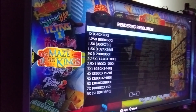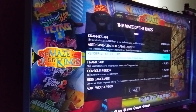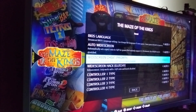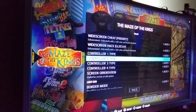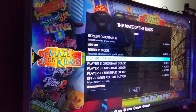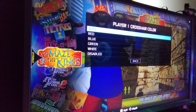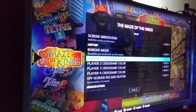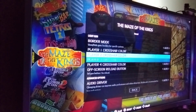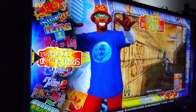You can also set rendering resolution and really pump it up depending on your hardware. There's auto widescreen, different controller types for mapping, screen orientation, light gun border modes, and crosshairs. For crosshairs you can pick different colors for Maze of Kings, leave it off, or disable it if it's appearing and you don't want it. I'll quickly pick red and then go launch the game. Each emulator is slightly different in what options it offers.